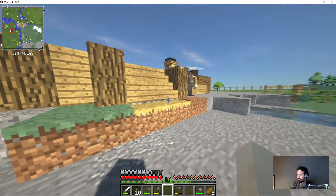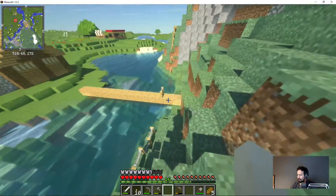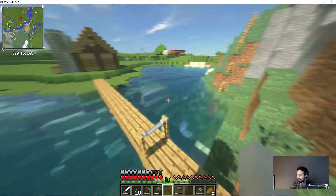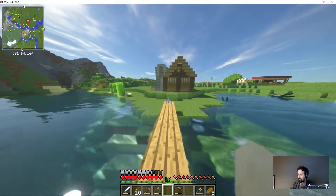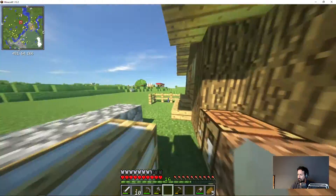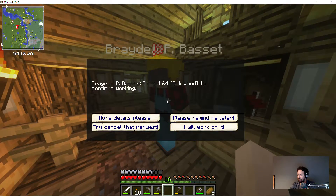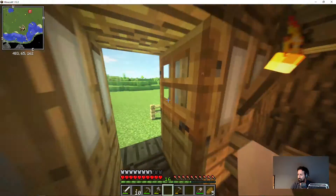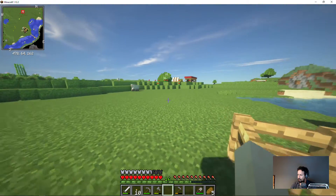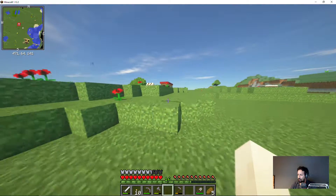I don't see the builder here at the moment, so he must be in the hut. Let's go see what he wants. He needs 64 oak. Do I have any oak on me? No. So let's go and get some oak for him.